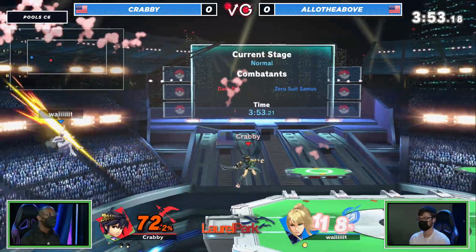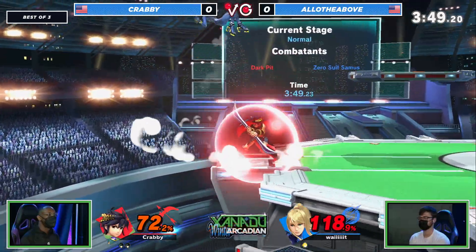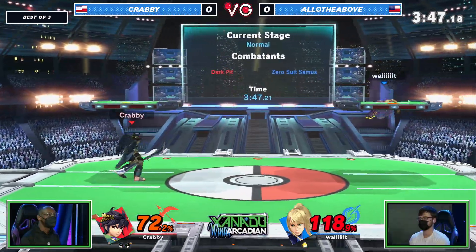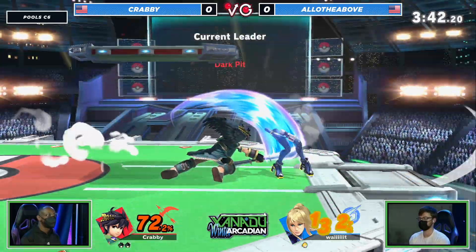This is where Krabby has been thriving — just not ever letting Allo reset. Normally the saying with ZSS is that because of flip kick she doesn't play disadvantage, but so far all she's had to do is play disadvantage.